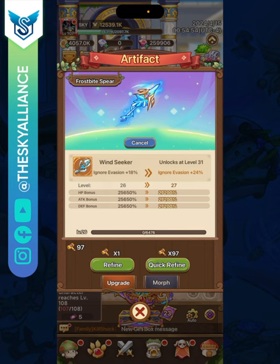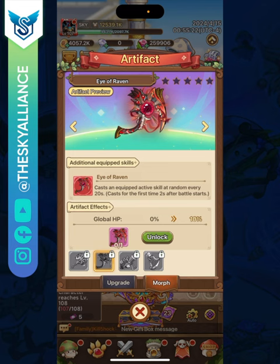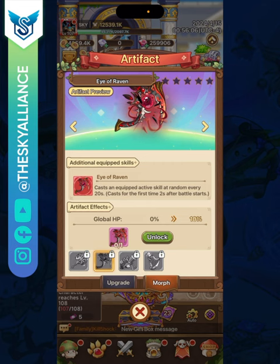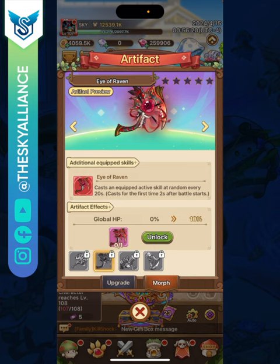Artifacts give a lot of health, attack, and defense, and help you ignore evasion so enemies can't dodge your attacks. In the morph tab you can get advanced artifacts — the Eye of Raven is the best one for this class: it casts a random equipped active skill every 20 seconds, starting two seconds after battle begins. It could cast Star Array right away, immediately boosting your skill crit rate and damage. It also gives a global health bonus that's always active once unlocked.